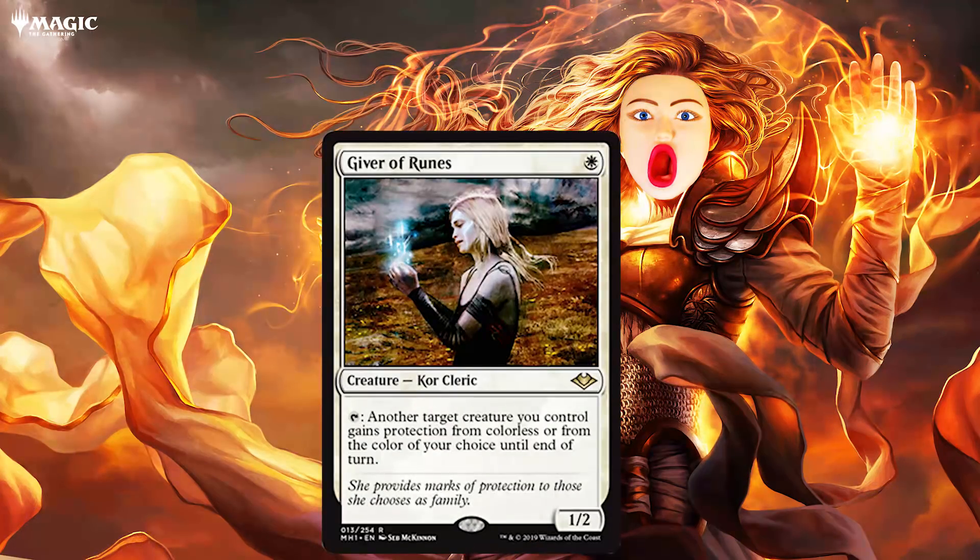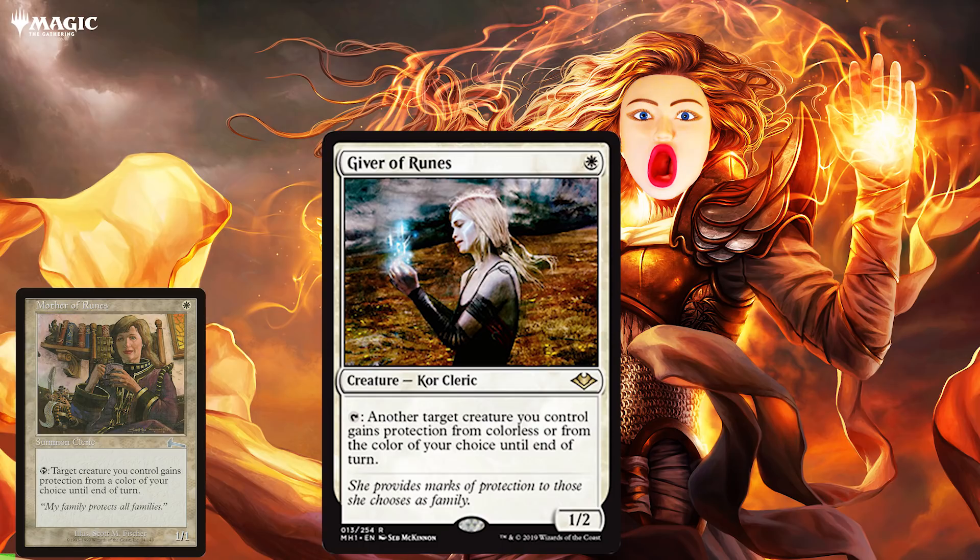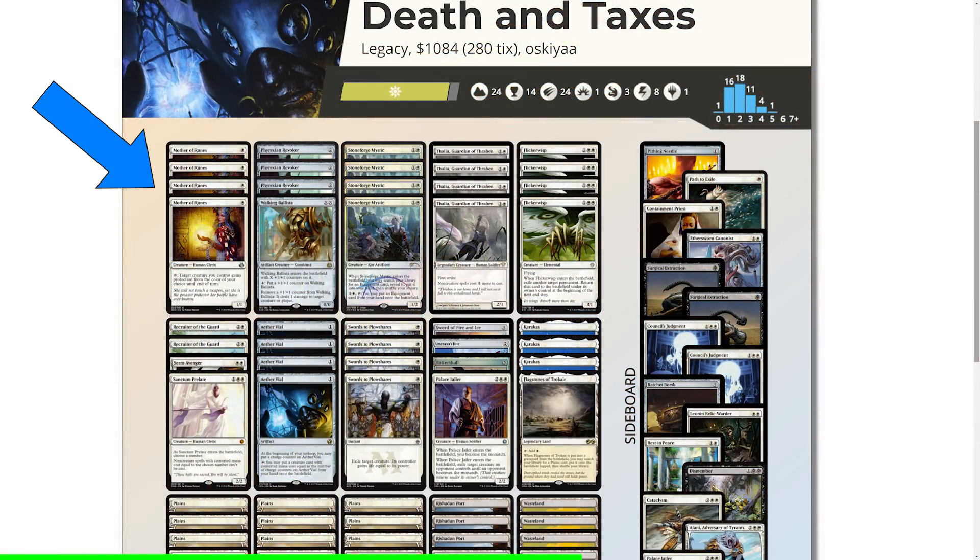Next is Giver of Runes, very similar to Legacy's Mother of Runes. Giver says: tap, another creature you control gains protection from a color or from colorless until end of turn. It is great for protecting against removal and making a creature unblockable. And compared to Mother of Runes on the upside, Giver gives protection from colorless. But on the downside, and this is a huge downside, Giver cannot target itself. Mother of Runes being able to protect herself is why she is so good in Legacy, since she guarantees that the first removal card will be stopped.